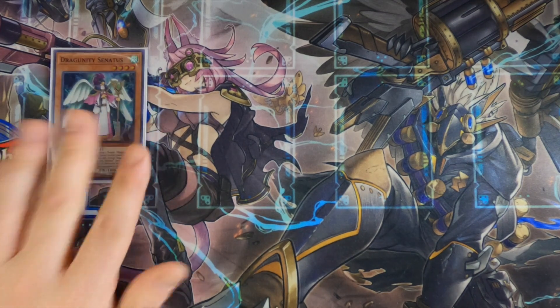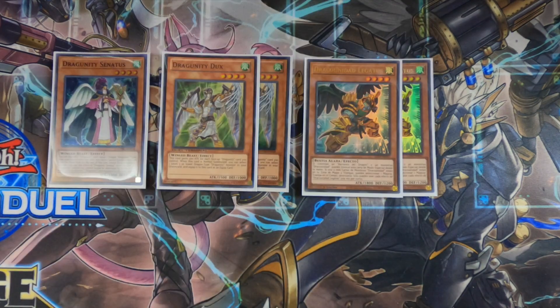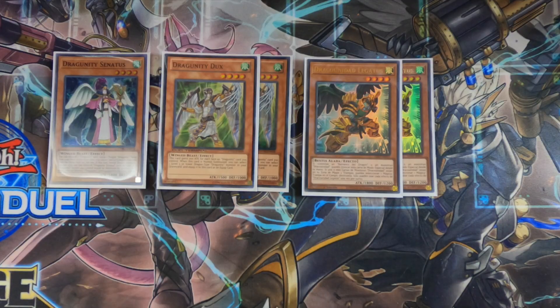Next up we have the Winged Beasts: Senatus, two Ducks, and two Legatus. Dragoonity Senatus — you can discard any Dragoonity card to equip a Dragoonity Tuner from deck, which helps it avoid Ash. One thing to note is that if you use this effect you are locked into only summoning dragons from the extra deck for the rest of the turn. Dragoonity Ducks on normal summon lets you target a level three or lower Dragoonity Tuner in grave and equip it. Dragoonity Legatus — if you control Dragon Ravine or a Dragoonity on field, you can special summon it from hand. If I had room I would definitely be playing a full playset of Dragoonity Legatus — the fact that you can get it onto the field without a normal summon is so huge in a deck that is so old.